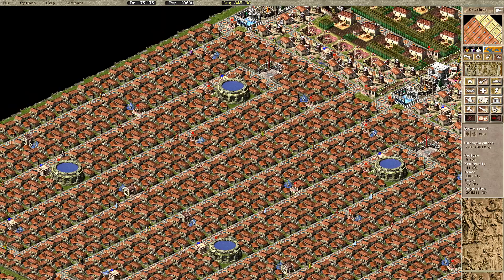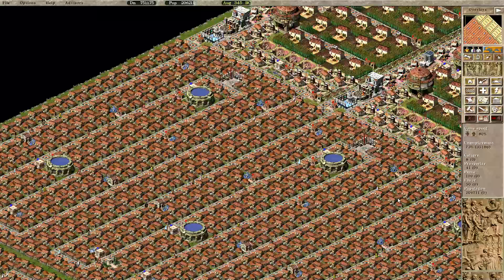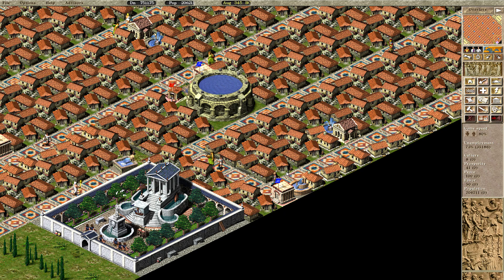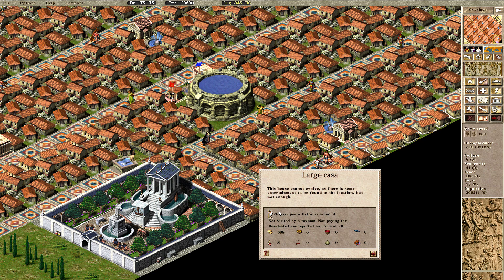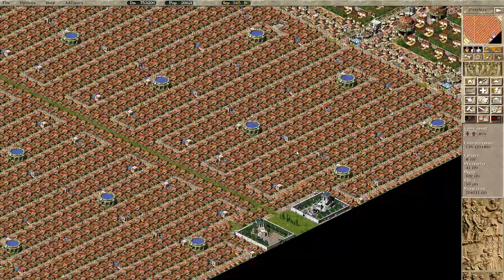All Houses Merge is important here because every house - it doesn't matter on the size - has a consumption of 24 pottery per year. So a 1x1 has the same consumption as a 2x2, but the 2x2 can fit four times as many people.